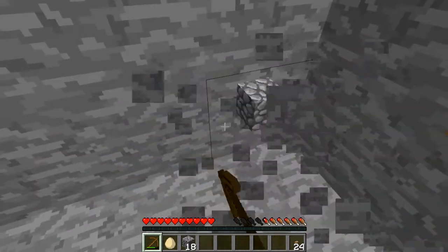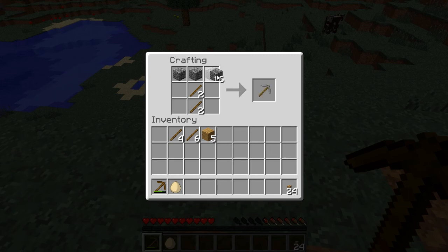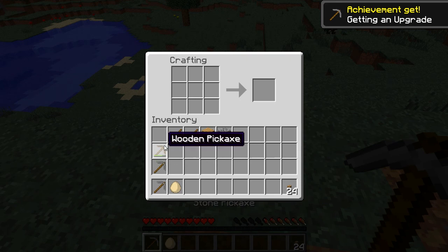We have enough stone to make two sets of tools, but we don't want to do that — we want to make one. Actually, I might make two swords and two pickaxes, but everything else will only have one.